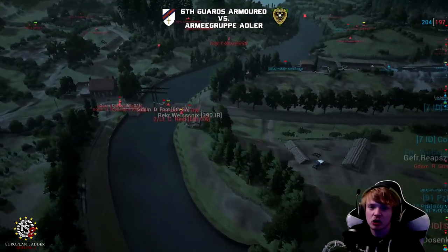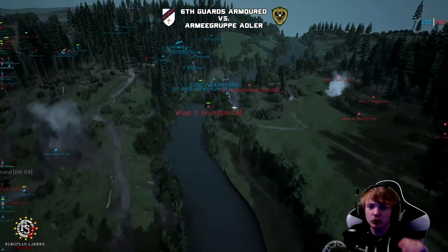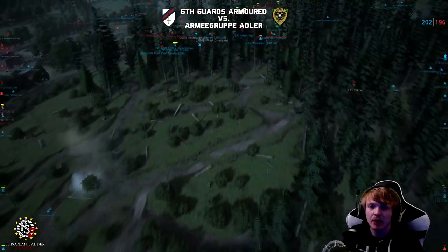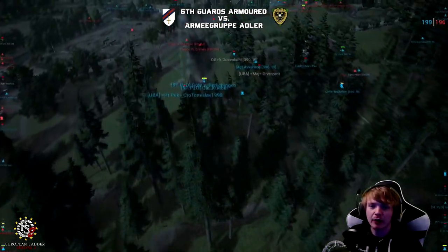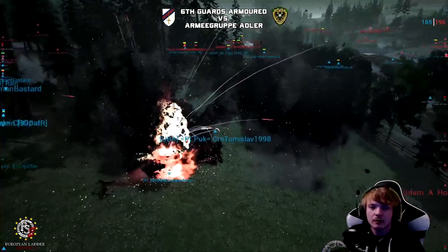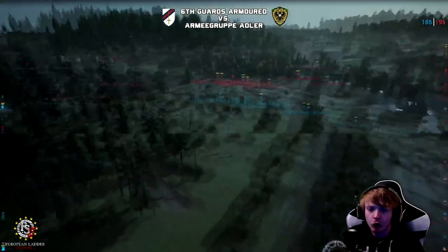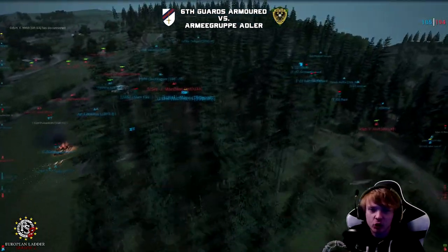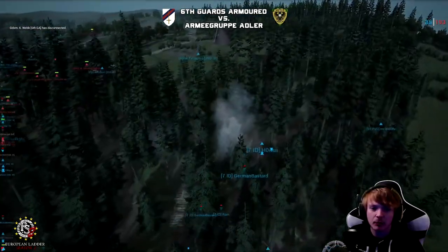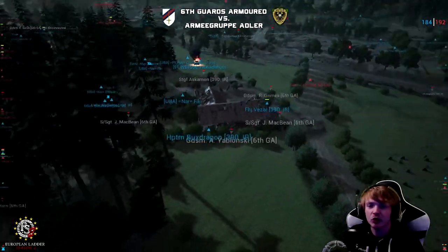They have managed to secure the central bridge and the southern bridge, and it looks like they're also trying to push across the Northern Crossing. They've got four minutes to get on cap and start neutralizing. The Tiger is firing on the Hellcat — the Hellcat's engine is out. And there goes the Hellcat, destroyed. 6GA have got four minutes to get onto the capture point. This is incredible by 6GA — if they can get on to the capture zone and manage to secure it, this will be incredible.